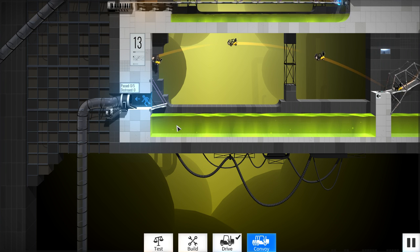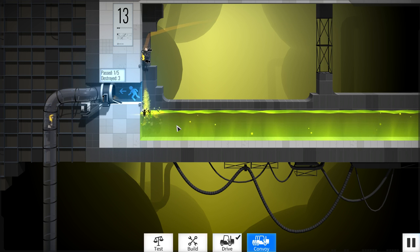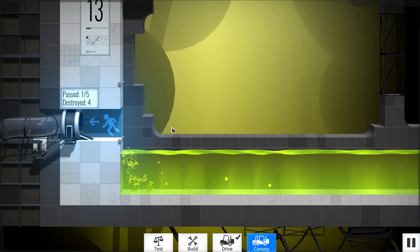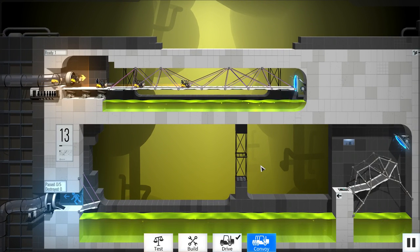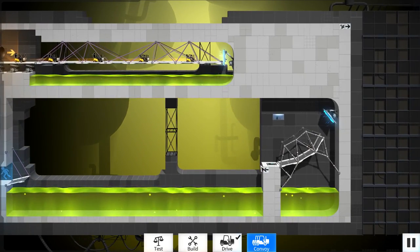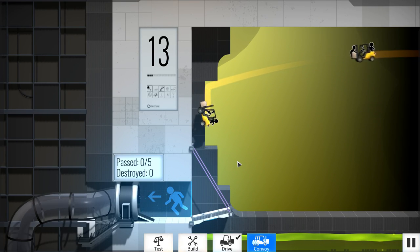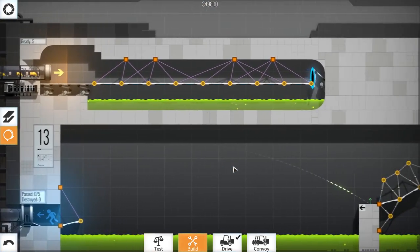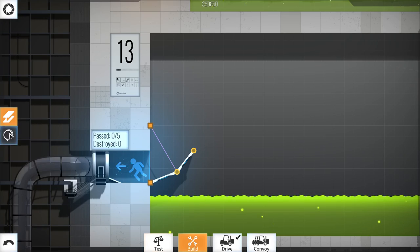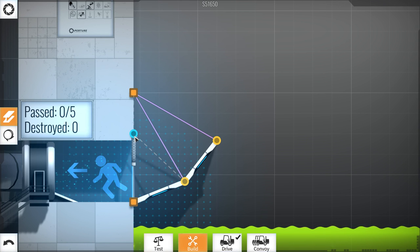Gonna land here, just gonna make sure not all of them land at the same time. Why did this happen? That's bad. Okay let's give it another go — go across, fly away. Gonna fall down — why did you do this differently this time than last time? Oh, because you were going flat. Now I need to add a bigger bowl — just like that. I'm also gonna add another platform up here, turn this into a road as well.